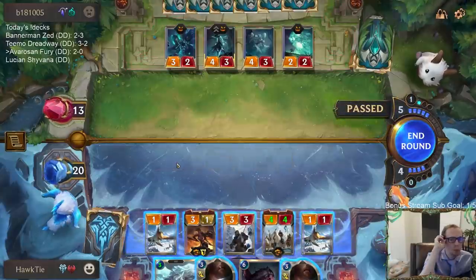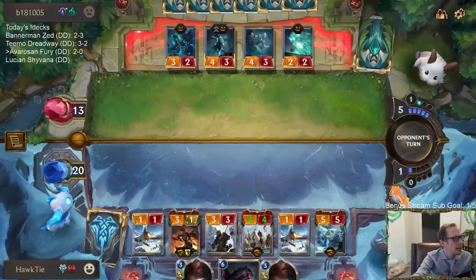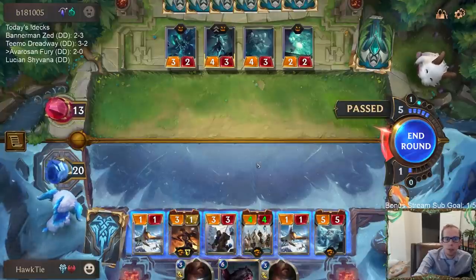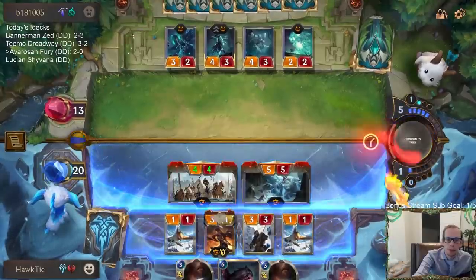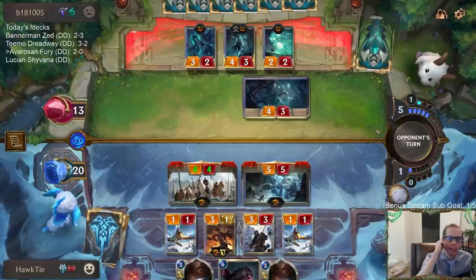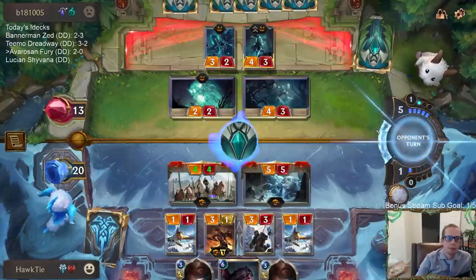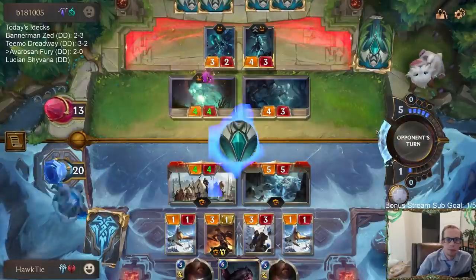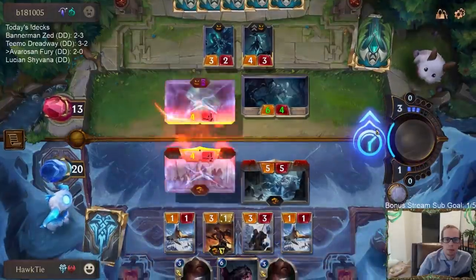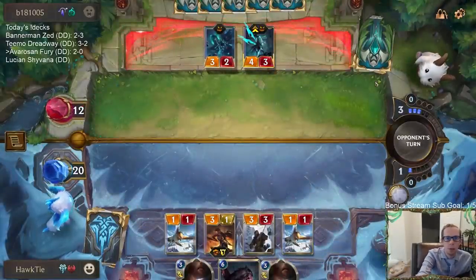I wonder what their plan is. Do I attack in with everything? They would level up Callista - could also pass. Four-four trade with Wraithcaller. It's all Overwhelm. Looks like Mark of the Isles - I don't think it's Pale Cascade because I haven't played a spell yet. Attacking with two things doesn't allow them to level up Callista - and of course a leveled up Callista would bring back Wraithcaller. We don't really want that.